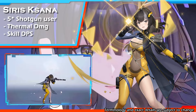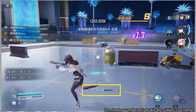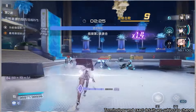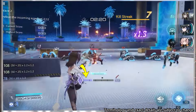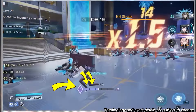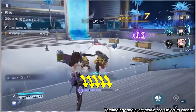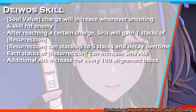I'm gonna start with her DEO skill. This purple bar is her DEO skill — let's call this bar Soul Failure Charge, which will increase every time her shot and skill hit an enemy. After Soul Failure reaches a certain amount, Siris will gain 1 stack of Resurrection effect that can stack up to 5 stacks. Each stack of Resurrection effect can increase Siris's attack and will decay over time. The ratio of attack increment from the Resurrection effect will increase for each 100 Alignment Index.